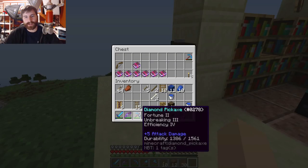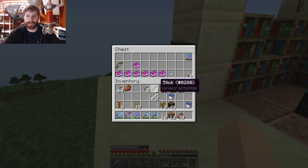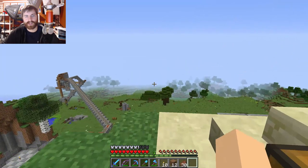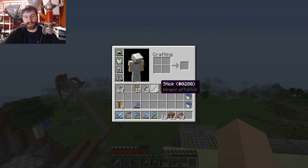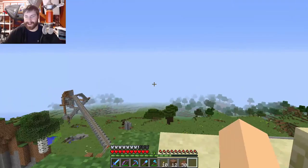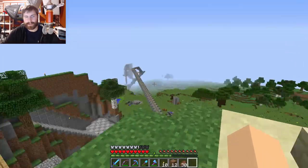I got up to Efficiency 3 on my shovel, and I got a Fortune 1 book. I'd like to make this Fortune 3 — that would be the plan. I need diamonds, but I don't know if I want to wait until I get a Fortune 3 pick. So I might take my Silk Touch pick along with me when we go to the cave, and get the diamond ores and then just wait until I have a Fortune 3 to mine them.